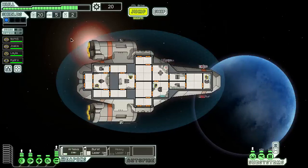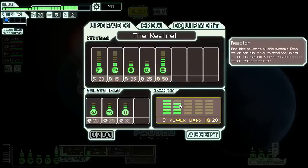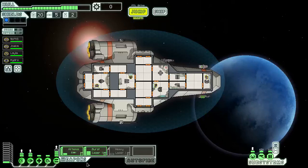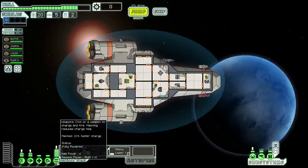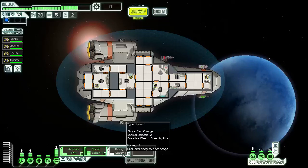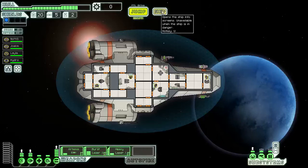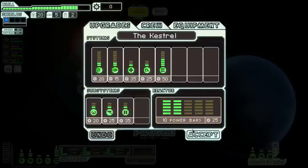Not too worried about the drones since we don't have a drone system right now. We're at 20 current scrap — let's upgrade our power. We now have three weapons at our disposal, which should let us save on missiles because we can just use both our burst laser and our heavy laser from here on out. Things are looking good — didn't take any damage that round, so that's awesome.